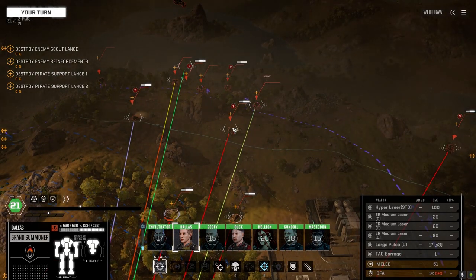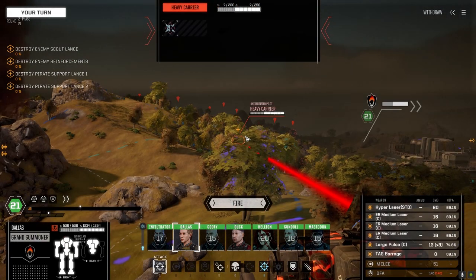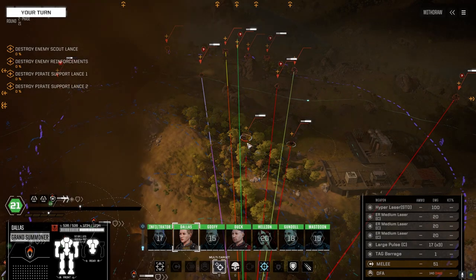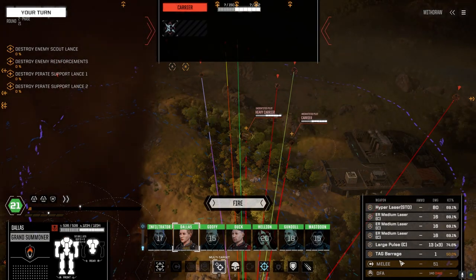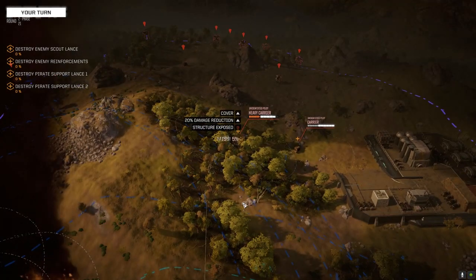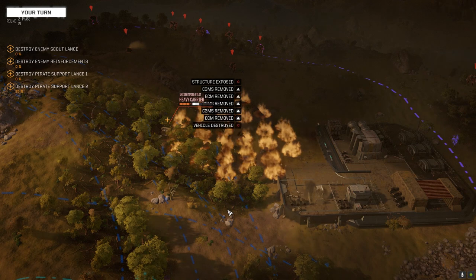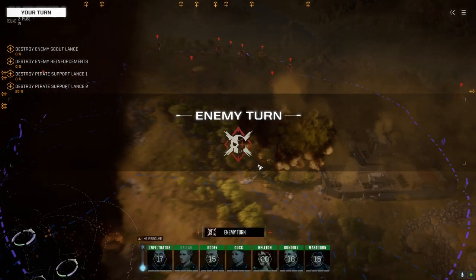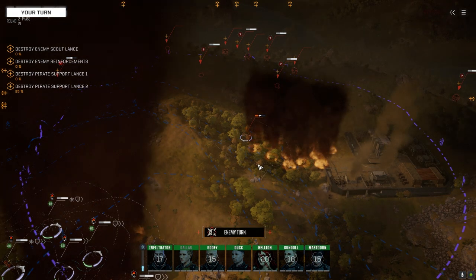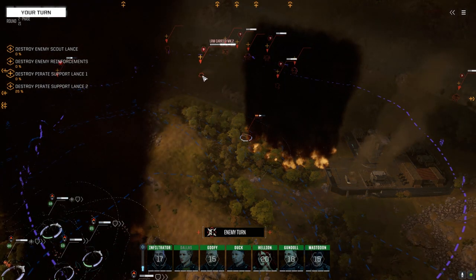Orion, Victor, Cyclops, Catapult, carriers, Ostwar — I'm thinking the Ostwar's got to go. B will take the barrage, A will take everything else. I'm not going to overcharge the hyper laser yet. Put it right there — beautiful. This guy is severely damaged now and should go down this turn. Targeting this guy with the barrage as well.